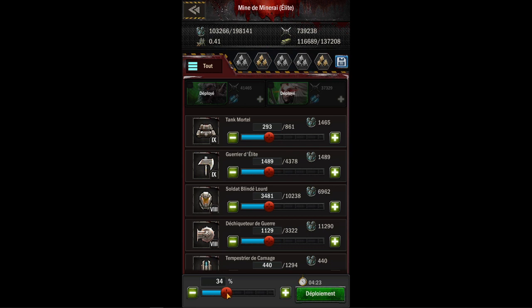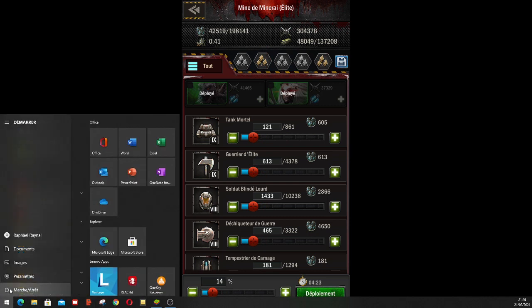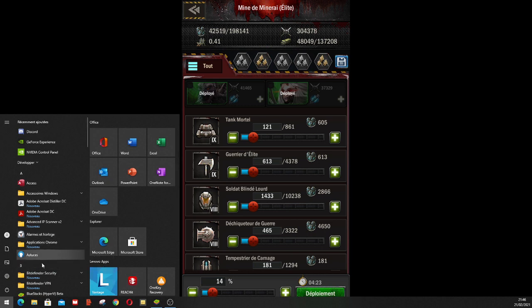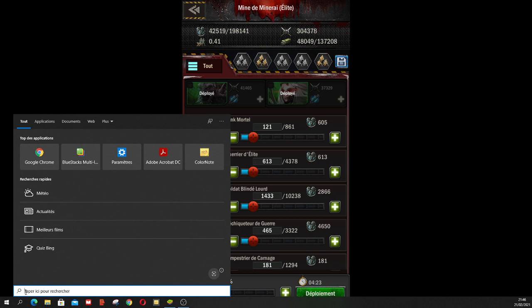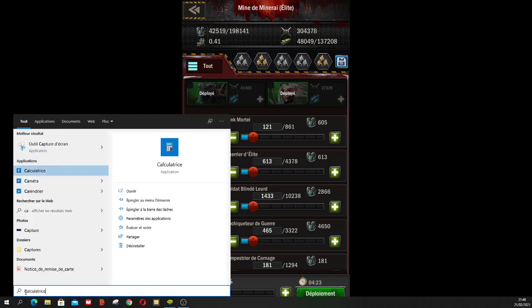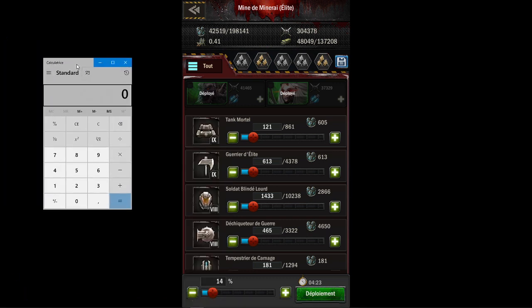Au lieu d'envoyer la totalité des troupes alors que vous savez pertinemment que vous n'aurez même pas 150, si vous arrivez à 33 ou 40 ça sera déjà énorme. Je vous recommande d'utiliser la petite calculette. Là : 137 divisé par 5 — donc vous voyez, ça fait 27,4.